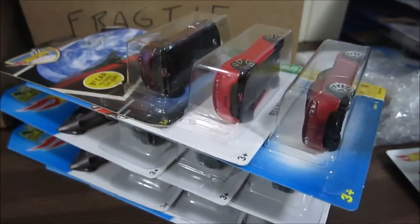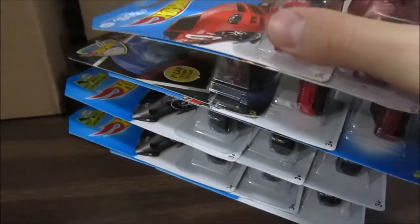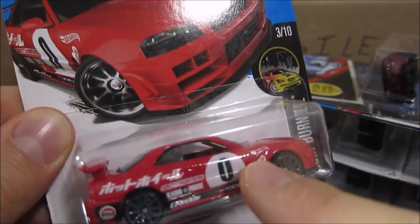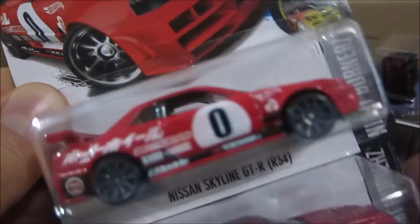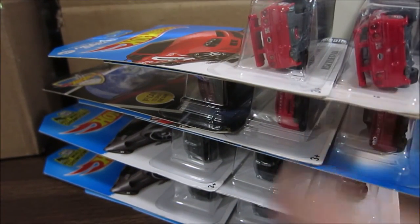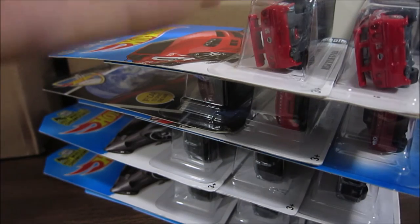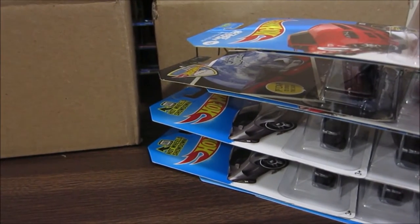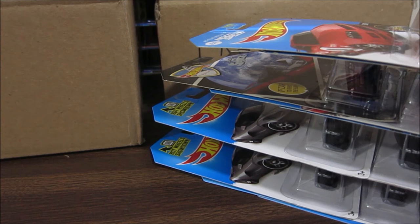We also looked at the Tesla Roadster in different versions, and the GTR — the red ones with number zero on the side. There is also the same car in the same red color but without the decals, numbers, or lettering. I'm not sure which one is rarer, but I'd prefer the one with number zero on it — both are really cool though. Please hit the like button if you liked the video, and I'll see you in the next one. Bye bye!